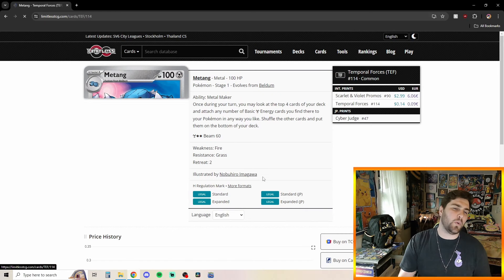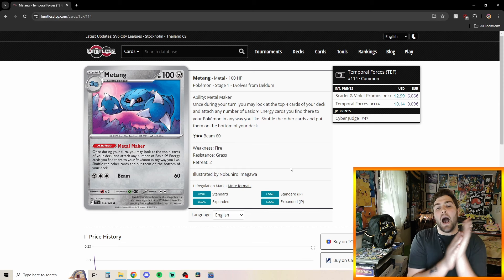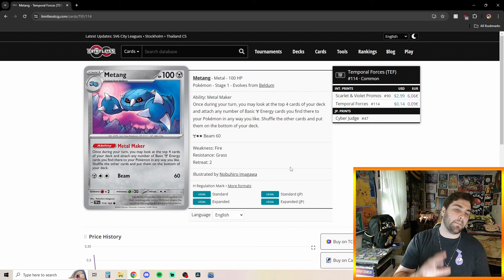To power Energies to our Dialga, we have the new Metang from the Temporal Forces set with the Ability Metal Maker. Once during your turn, you may look at the top four cards of your deck and attach any number of basic Metal Energies you find there to your Pokemon in any way you like. Shuffle the other cards and put them on the bottom of your deck. Its only attack, Beam, does 60 damage for one Metal and two Colorless — pretty decent on single-prize Pokemon.